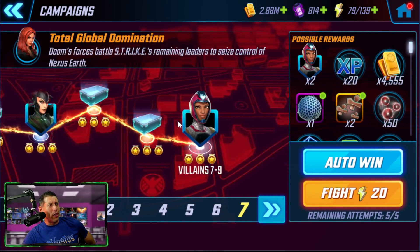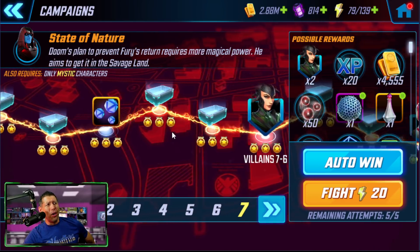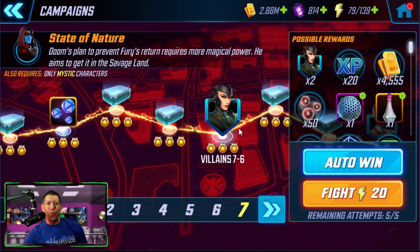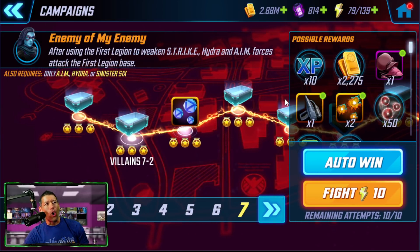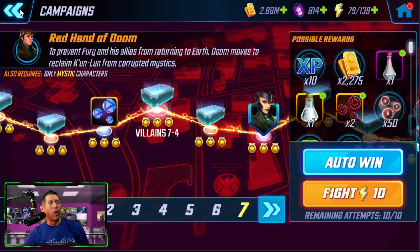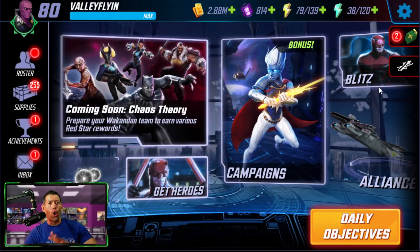One important note especially for newer players: Heroes chapter 7, node 7-6 — the Hela node. I've said for a long time this is the cutoff between a new player and a mid game player. Once you have this 7-6 at three stars and can start farming Hela, it's going to allow you to unlock one of the characters for Phoenix — she is a Villain Mystic Controller — and unlock Black Bolt, who you need to unlock Ebony Maw. Ebony Maw and Black Bolt are still very relevant in today's meta. Early on you're going to need to focus on either some AIM, Hydra, or Sinister Six, then focus on those Mystic Villain characters as well. This is a transition point between an early player and a mid game player.